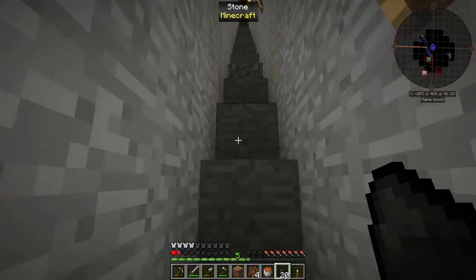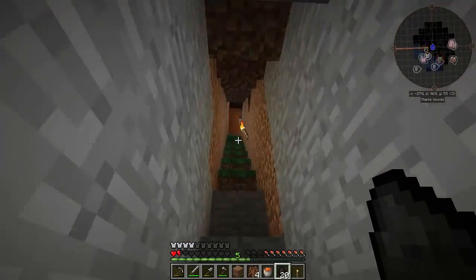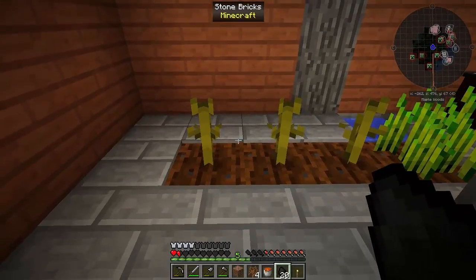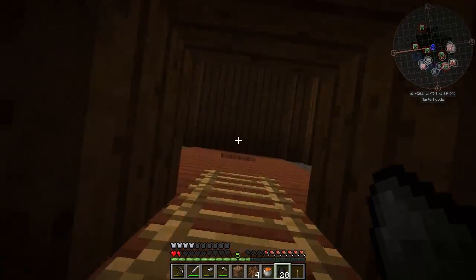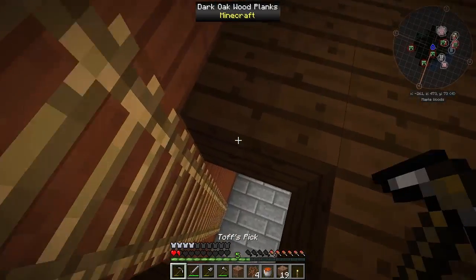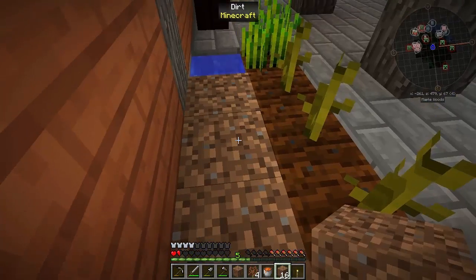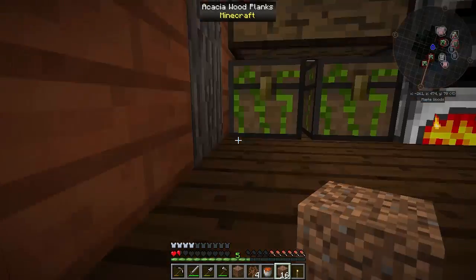Another issue I found - the melons I've got growing aren't actually growing. I think it's because of the stone around them - I need actual dirt for them to grow onto. They're just not growing sideways and I don't know if it's because of the stone bricks. I'll put dirt down and see if that actually helps. While things are smelting, I'll do that - it'll take me two minutes.